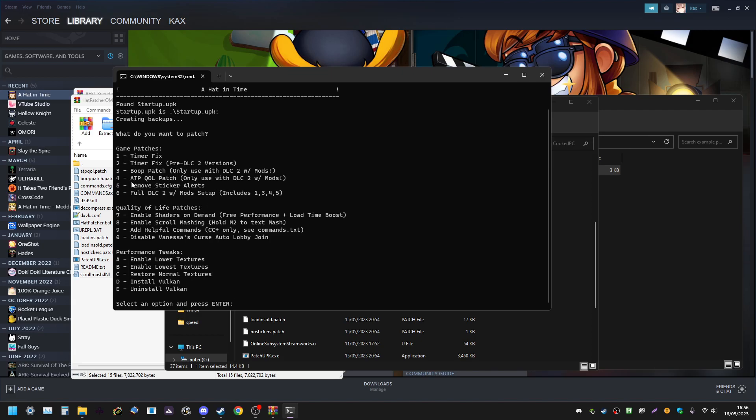If you're running All Timepieces, you'll want the ATP quality of life patch. It changes two things that have to do with All Timepieces runs present in DLC 2.1 but not in DLC 2 with mods, fixing those inconsistencies — not required, but recommended. Remove sticker alerts eliminates the rare sticker alert that sometimes appears when you pick up a timepiece and takes four seconds — that's just annoying in a run. The stickers will stay in the game, but the notification when they appear will not.